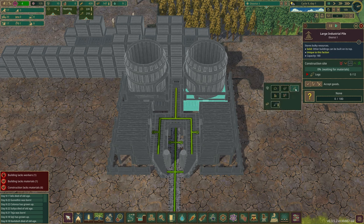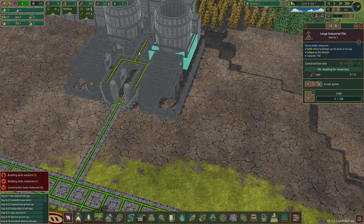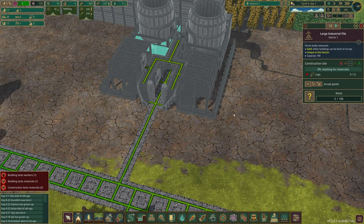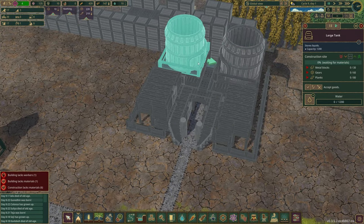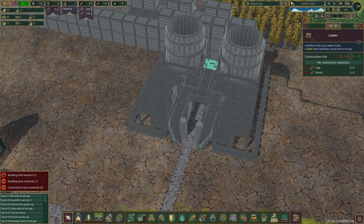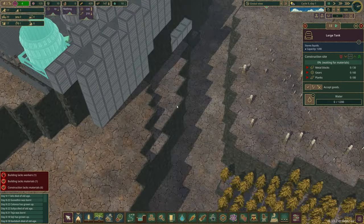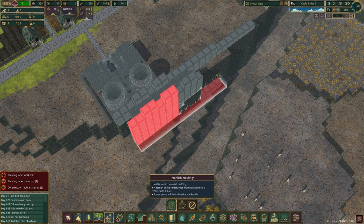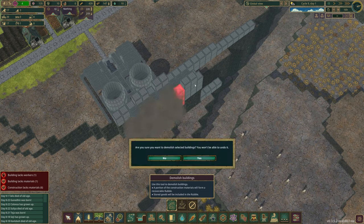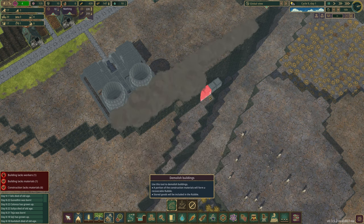That can hold logs — I'll turn that one off because I don't know what I'm going to use it for just yet. We should have pretty much all the necessary things to build the majority of this, apart from the metal for the large water tank. I'm going to delete that for now because I don't want them to start on it just yet. That is going to be a massive project we're going to have to deal with sooner rather than later.